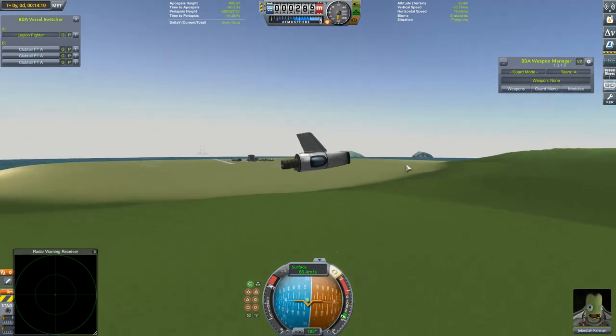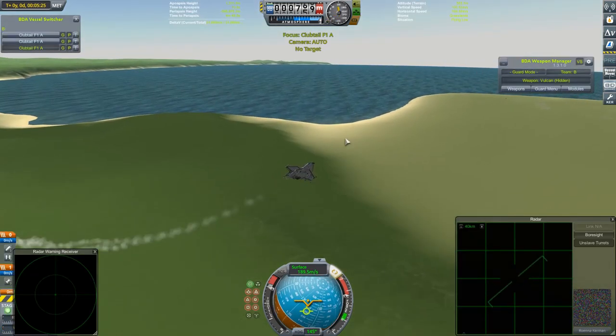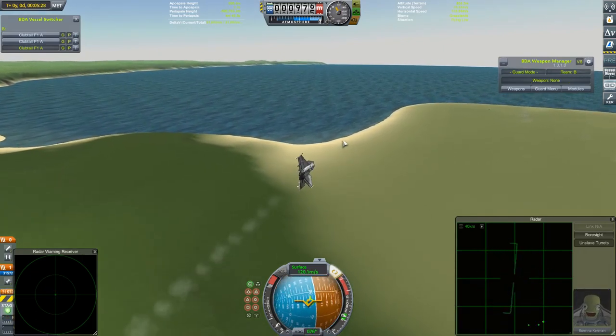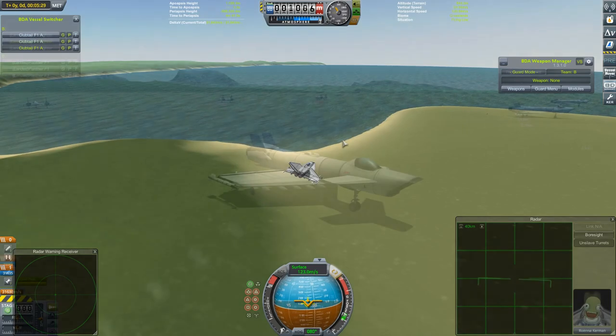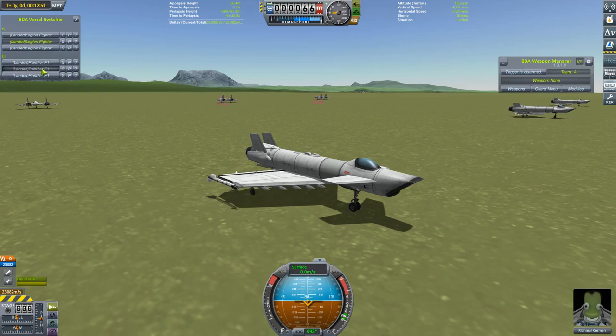So a complete reversal for my own craft — a clean sweep for the Club Tails. So I suppose now we need to go to the tie-break. Well, well, well. Three holes and a ground. This sets up a very interesting final fight between these Legions and my Flying Wing-esque Panthers.